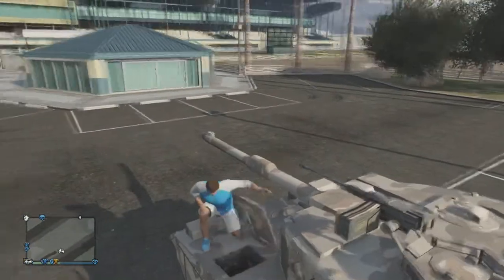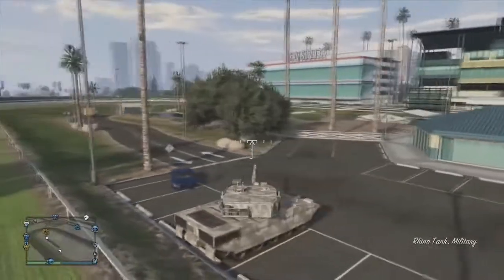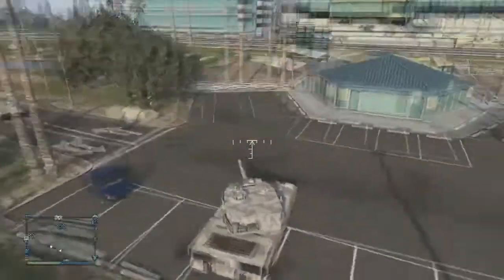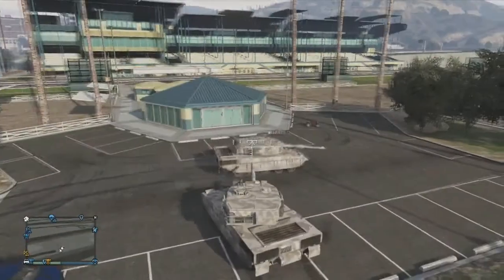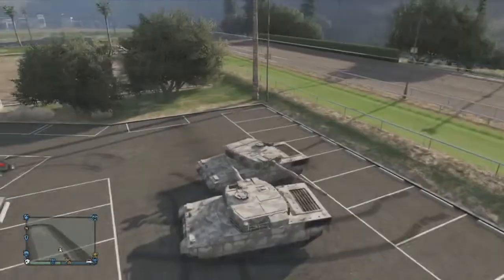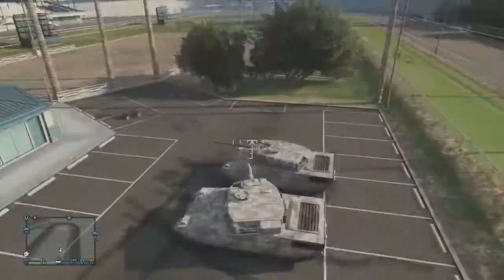After that, go to your tank, pick it up, and now you should have two tanks. It's a pretty easy glitch and it only takes about a minute. You can do this as many times as you want — I recommend having all your friends in the game so you can dupe the tank for them. The founder of this glitch will be linked in the description below.